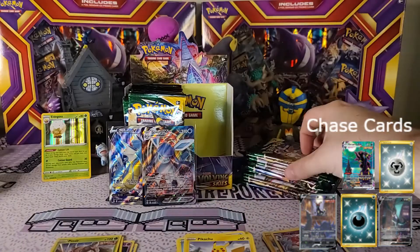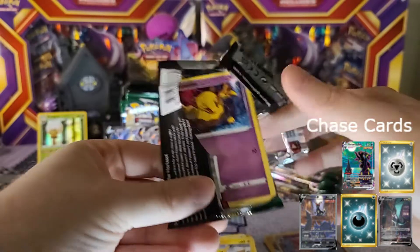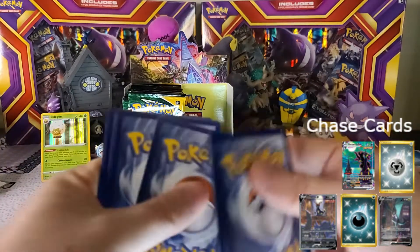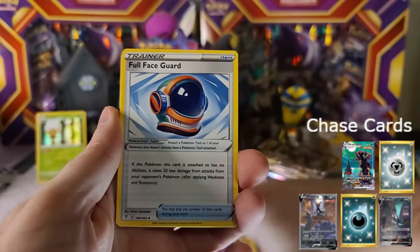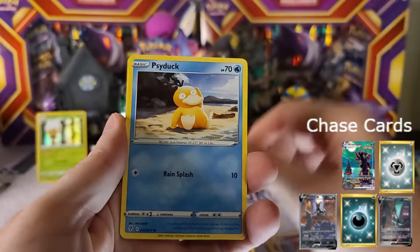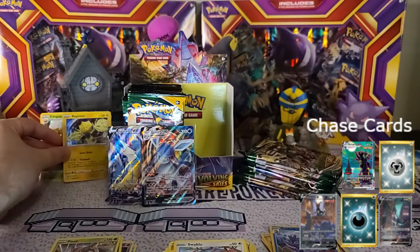It kind of reminds me of Sub-Zero from Mortal Kombat with the ice type and that freezing feel — definitely fun, especially here in the north of the United States. Wisconsin specifically, it is starting to get a little colder and before we know it winter will be here. Pack seven: Rufflet, Psyduck, Swablu, Psyduck as our reverse, and Regidrago — actually Regieleki — as our holo, so there we go.